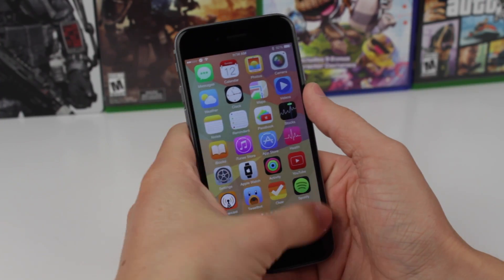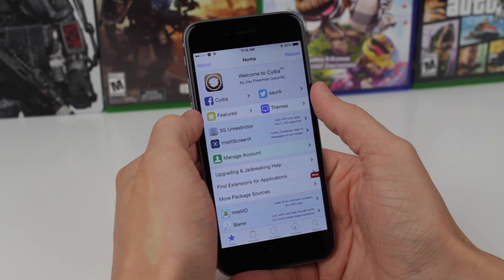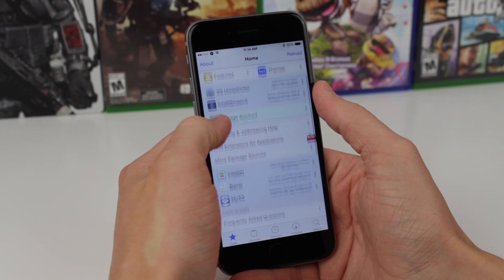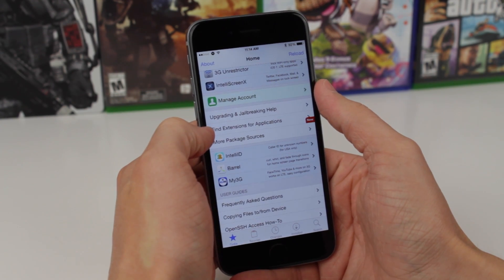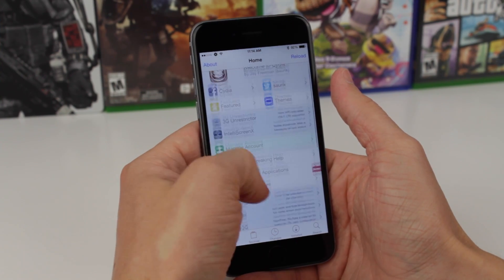The second new feature added in Cydia 1.1.23 is actually going to be found on the homepage. If we scroll down just a tad until we see the new button, it'll actually have a 'new' label on it if it's the first time you're viewing it. This says: find extensions for applications.